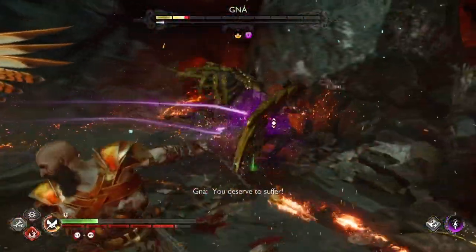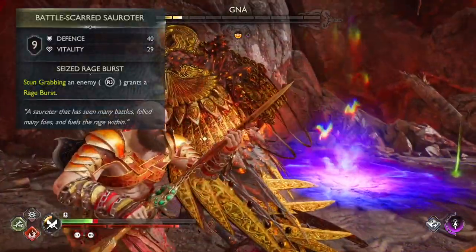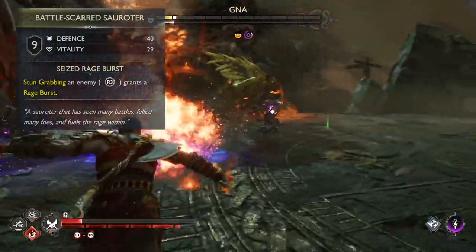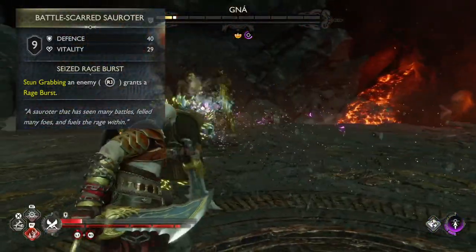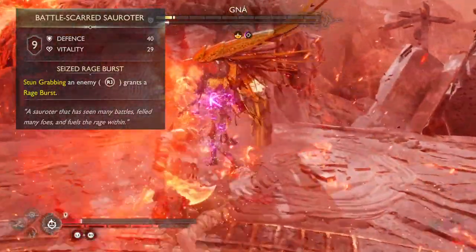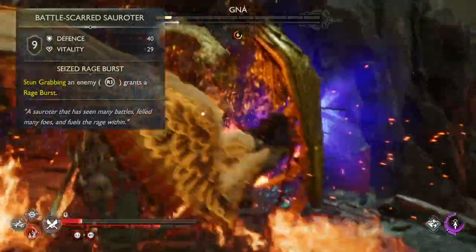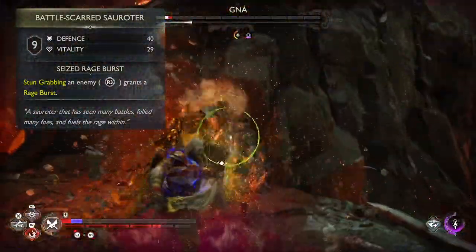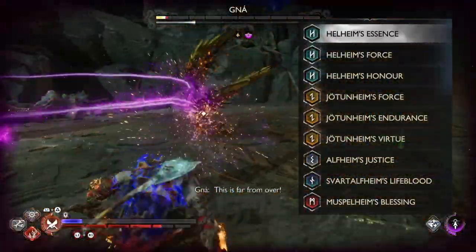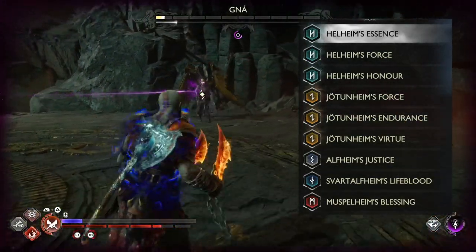I used Bannerhawk Knob and Pommels of Agile Deceit just for vitality stats. Petal Scarred Serruder is the top choice, not only because of vitality but also because of the perk that gives Rage Burst on Stand Grabs. It only works when the spear is in your hands, and when a boss is losing a portion of their HP it actually triggers this ability. This burst also scales with the Fatebreaker set. Helheim and Jotunheim enchantment sets are mandatory for this build, and the last three slots I used just to bump vitality even higher.